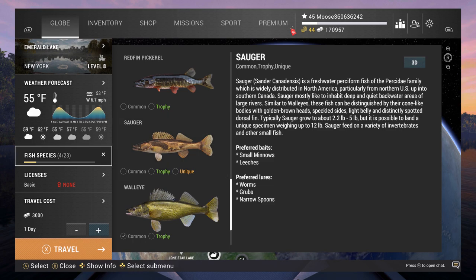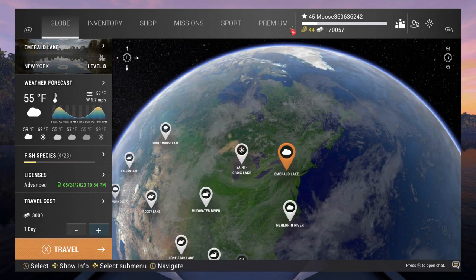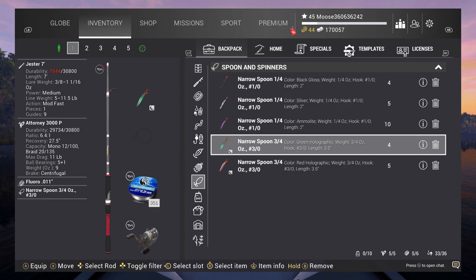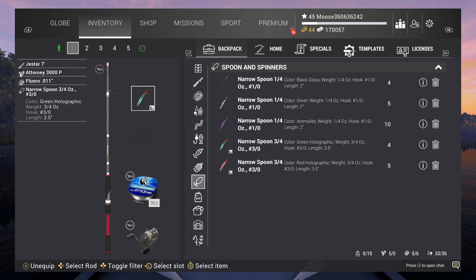I do know the location of where to get it. Most of you might have heard that I had to restart my account because my PlayStation account got hacked. Anyway, for the setup: I'm using the Jester 7 — durability is quite low, but it takes 5 to 11 pounds. I equipped the Attorney 3000P rod with 11-pound drag, 10-pound fluorocarbon line, and I'm using the Narrow Spoon 3 ounces with a 3/0 hook. This might not be available for lower level players, but I think if you're above level 18 you should be able to get it.